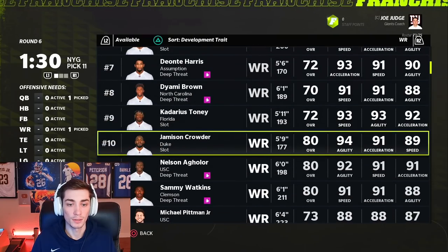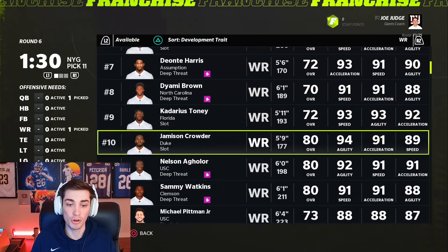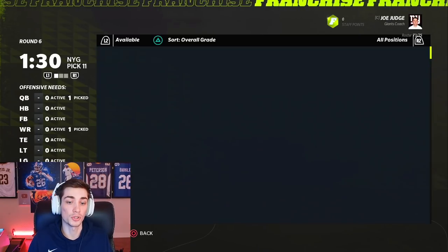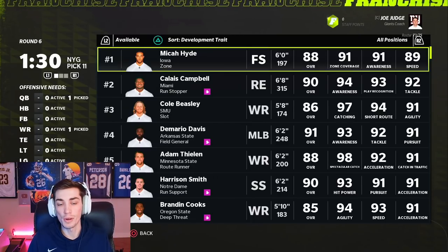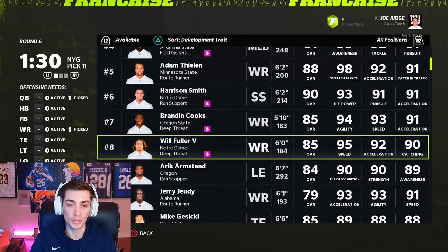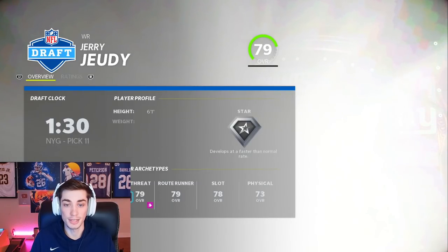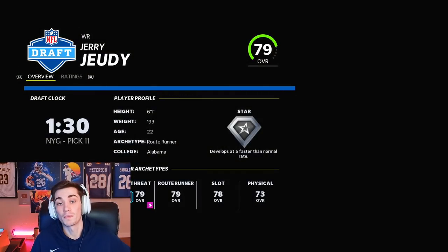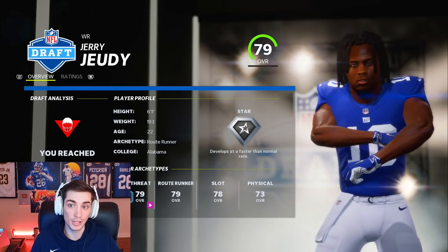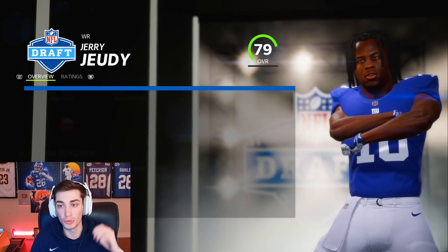They might not even still be on the board — and they're gone. Those type of players get drafted really, really early. That development trait is so, so valuable. So we missed the boat on that, but we did get CeeDee Lamb who's awesome. I'm not really too upset. Jerry Jeudy's here — Jerry Jeudy is definitely a really good option as well. So now, even though we didn't get the two top receivers of the 2021 NFL draft class, we're getting the two top ones of 2020 in Jerry Jeudy and CeeDee Lamb.